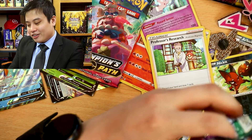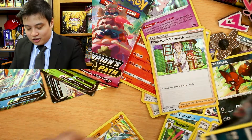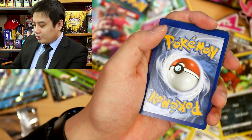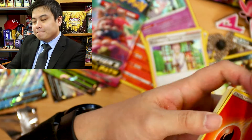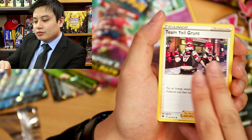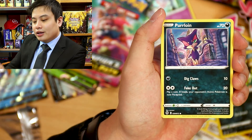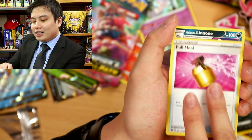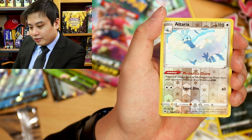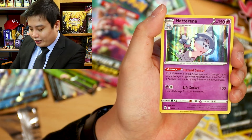That was not great — not great at all. Fire Energy, a Bede, Team Yell Grunt, Kaboo, Trubbish, Kakuna, Purloin, a Full Heal — come on, getting closer. Leone, Reverse, Reverse Rare Ulterior, and a rare is going to be another Hatsurine. How? How?